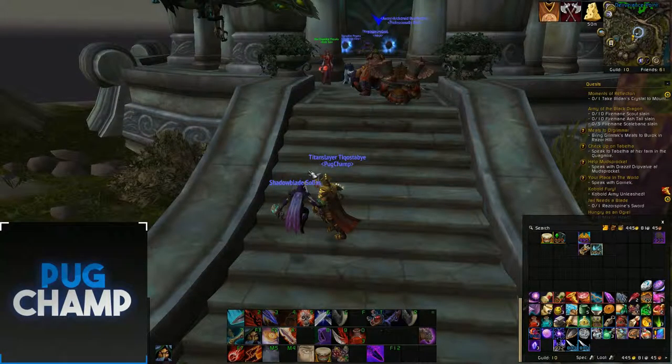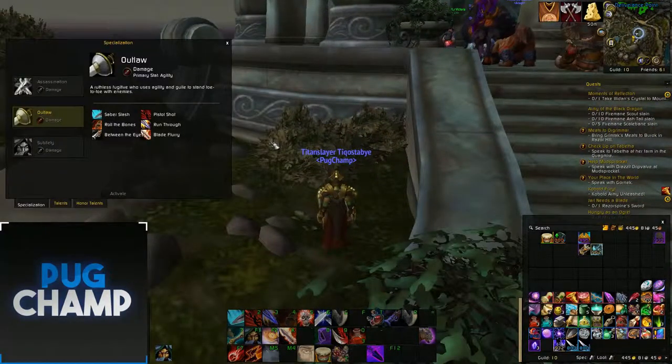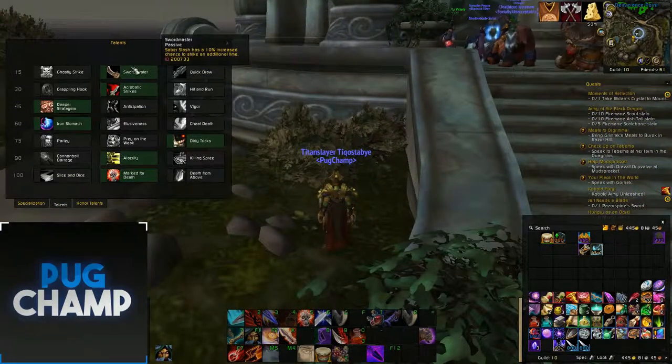The talents I'm going to be taking for the combat mage tower are these. Swordmaster — just for the fact that my Saber Slash, if it procs and hits an additional target, I'm going to be dealing big damage, so overall that just does the most damage.